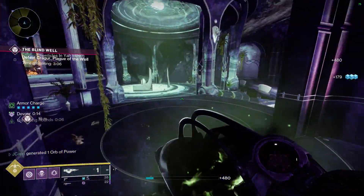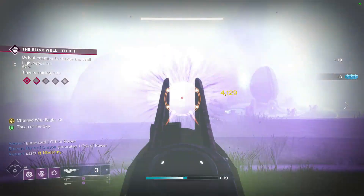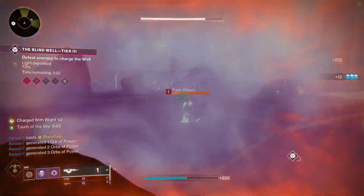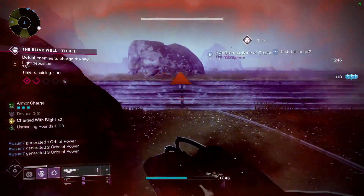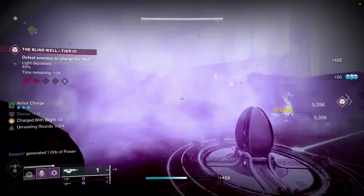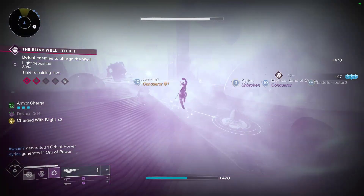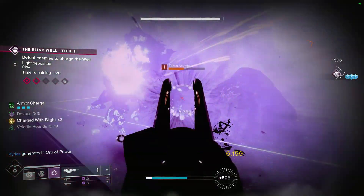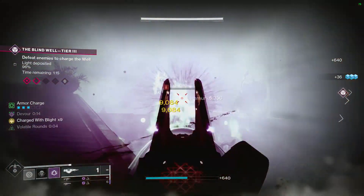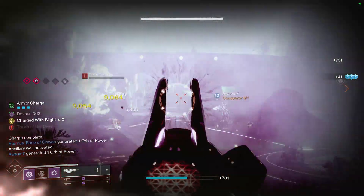Picking up a void breach or an orb of power grants Devour, so you obviously want to constantly be making orbs. That's why you run your kinetic siphon or void siphon — or whatever siphon you want — to just keep proccing orbs. I used double Charged Up and Emergency Reinforcement, because Emergency Reinforcement also, when your shields become broken, gives you temporary damage reduction to help keep you alive. Charged Up lets you stack them up even more.